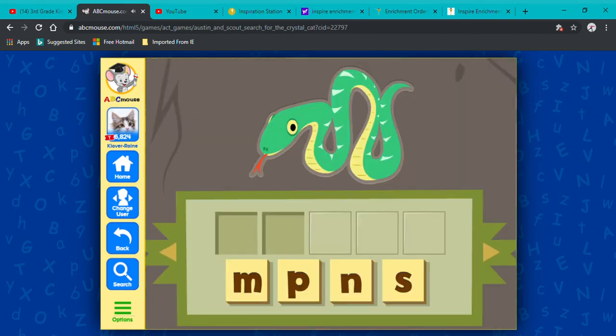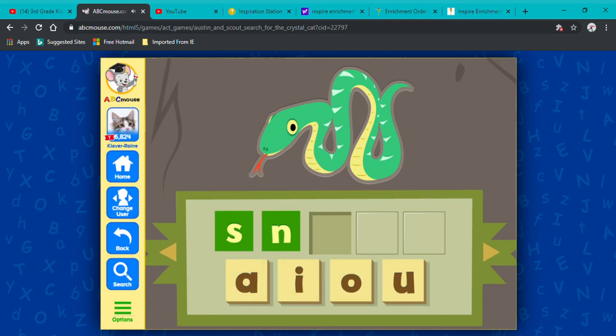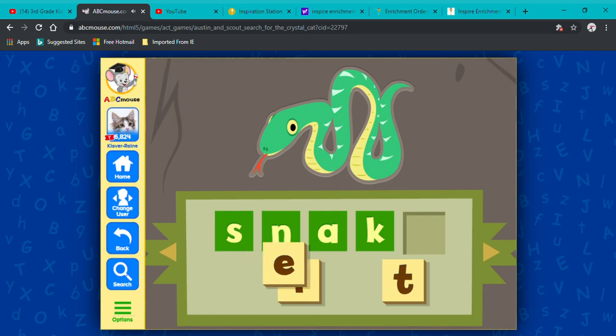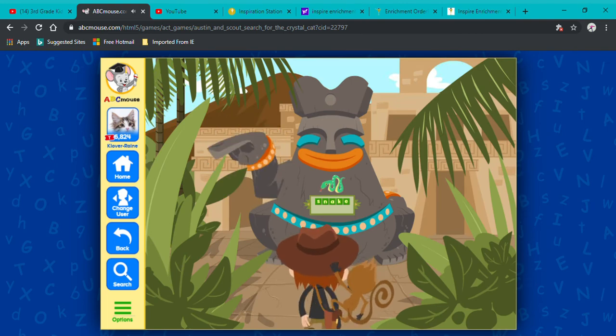Scout, get out! Snake! S-N-A-K. Drag the right consonants into the beginning of the word. Nice job! Nice going! Now drag the right vowel into the middle of the word. Nice going! Next, drag the right letters into the end of the word. Nice job! Very nice! Oh, it's that way!